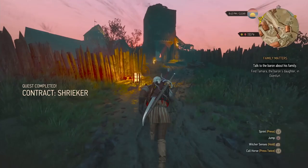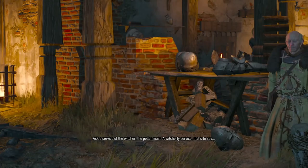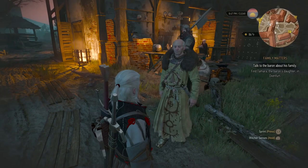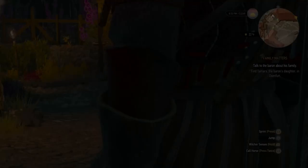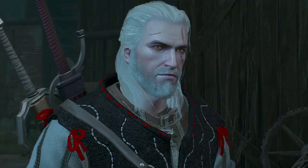As you make your way towards the main courtyard, Pella is going to stop you and you want to tell him no time. I picked the top option by mistake - it doesn't really matter. I'm basically lying to his face, which I didn't mean to do. You want to choose the bottom option - no time. I always try and be honest, but pick the bottom option guys, carry on along here.